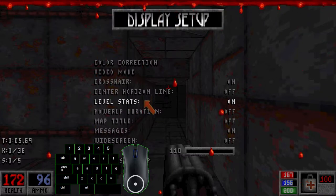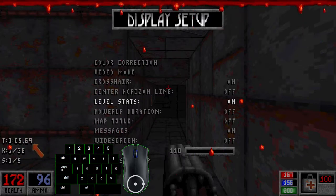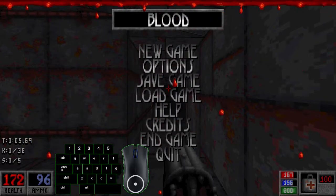One more thing: if you want to record IL runs, you have to have Level Stats turned on, which is here in the bottom left of the screen. Make sure that is on when you record ILs, because that's how we verify our runs.